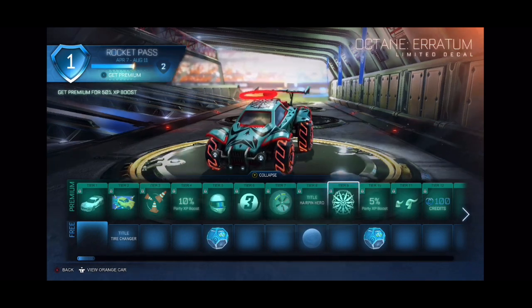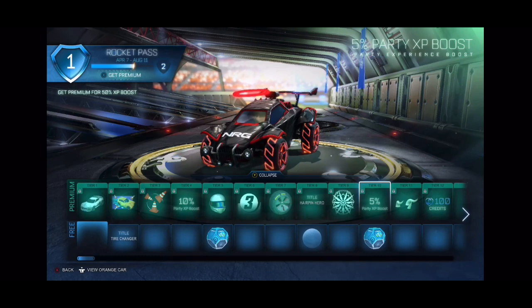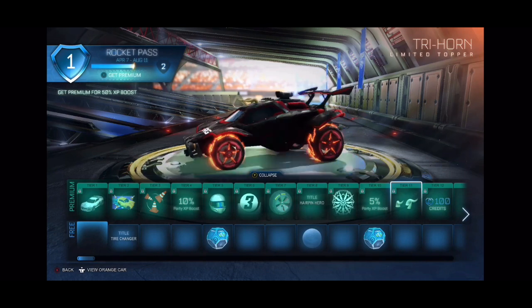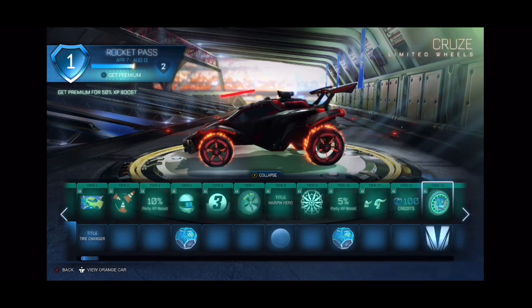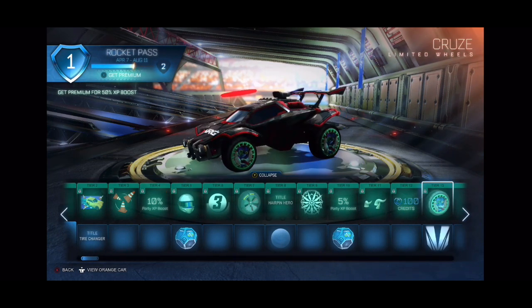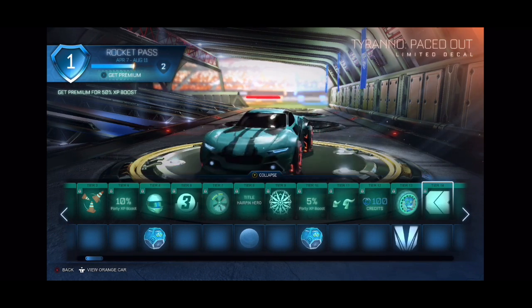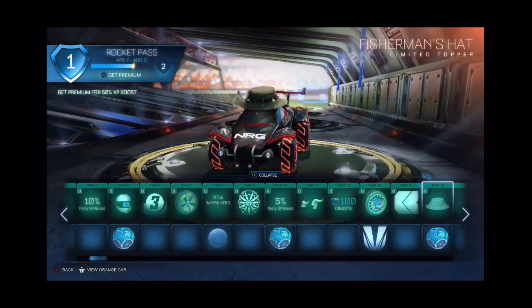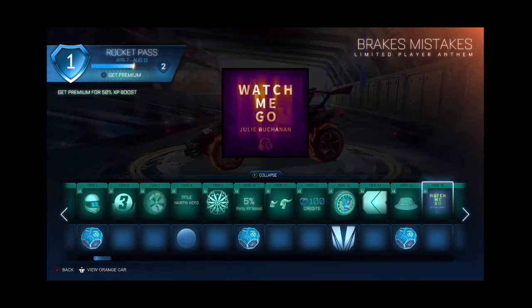Another paint finish, cool little decal, can't complain. A 5% party XP boost — fire. Another uncommon drop, nice. A try horn — I don't know how I feel about that. 100 credits, not bad. Some very random wheels. This one actually looks pretty nice — we will take it. This hat doesn't go with the theme at all, but you know, can't complain — three items at least if you bought the Rocket Pass.